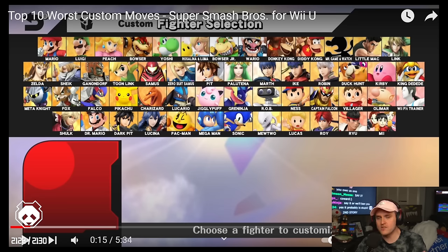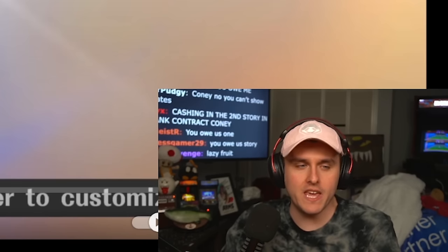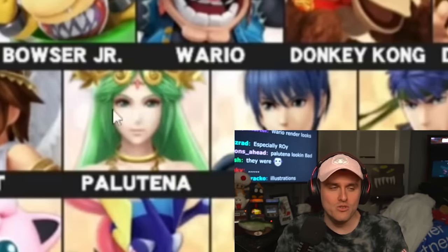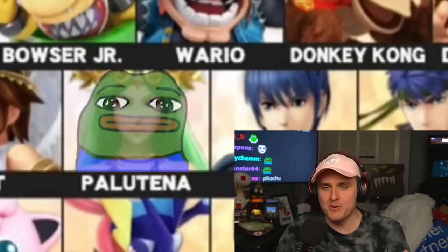Worst customs is funny though because it's just big versions of moves. What's crazy is that this looks like such a shitty roster now — where are all the characters? There's nobody here. Why is Palutena dead-faced ahead? Everybody else has an angle — Palutena isn't even being cute or has any sort of expression. She's just people stare.